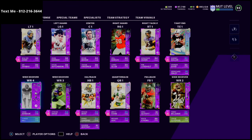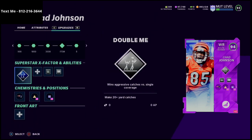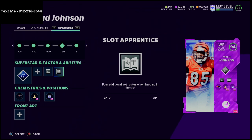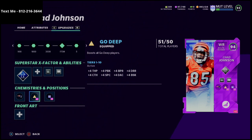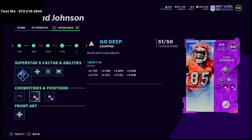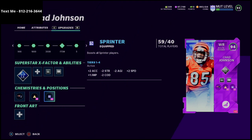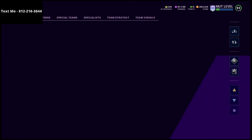Chad Johnson has the route running archetype, so in the upgrade section you can get slot apprentice on him for 1 AP as opposed to 2-3 or even 4 AP depending on archetype. He gets route technician for 2 AP, which means better cuts on routes — route technician is essential if your offense doesn't have a ton of great man-beating routes. I put go deep on him for that plus-4 throw power and plus-4 deep route running. Deep route running is the most important statistic for your receivers. I also have sprinter on him.